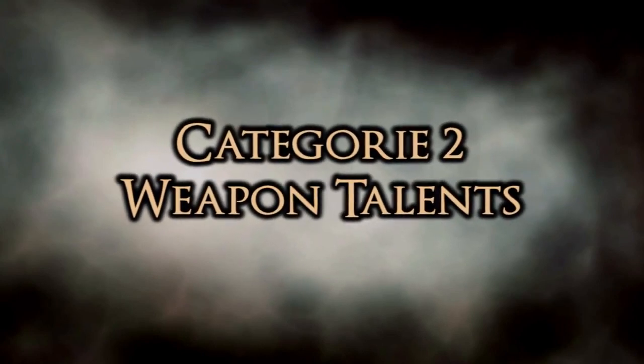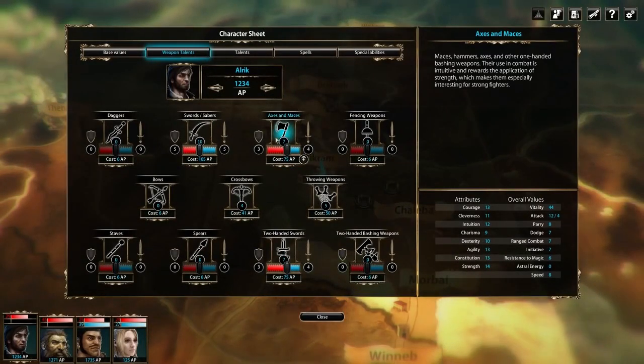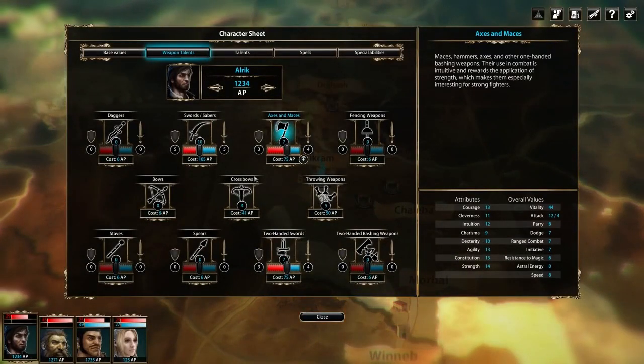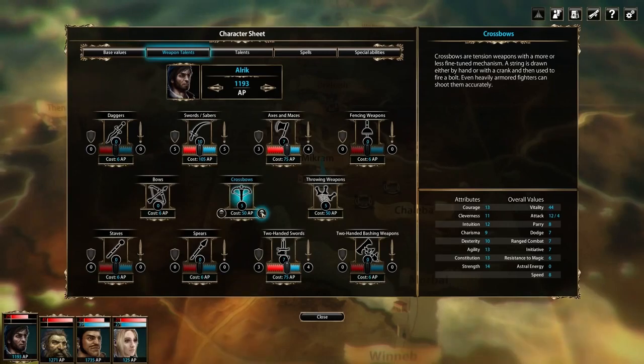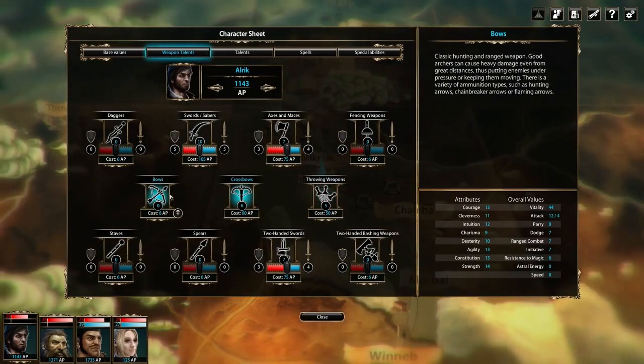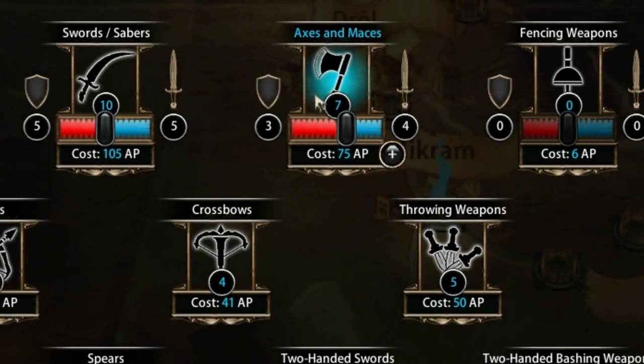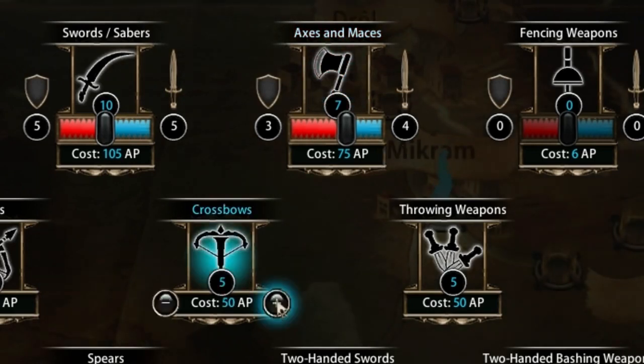Weapon talents. The Blackguards skill system is designed to offer you as player as many choices and freedoms as possible to create your own style of play. The weapon talents are a good example of these opportunities. After creation, every class has already invested a few points — like this warrior did with the talent axes and maces — but you can also spend points to teach the character new weapon talents like crossbows.